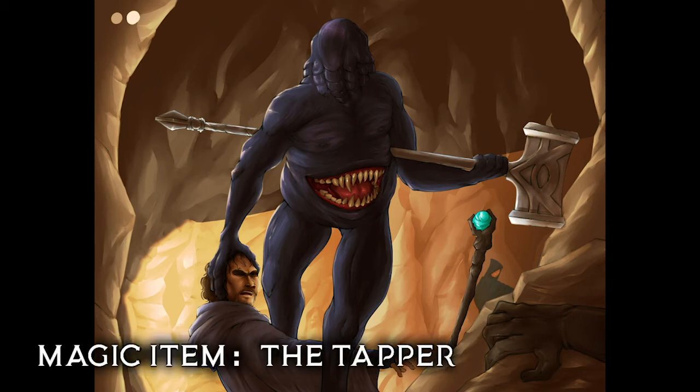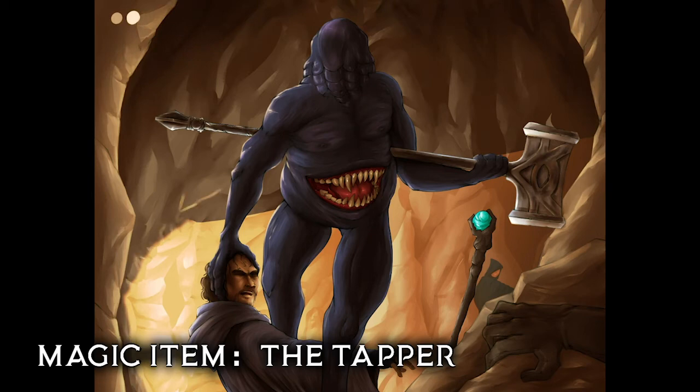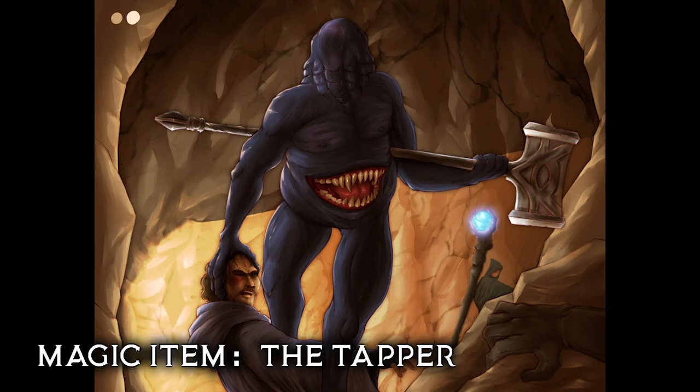Speaking of the hammer, for a homebrew magic item this week, we have a two-handed Warhammer simply known as the Tapper, which is the very weapon that most if not all Tomb Tappers wield. This item requires attunement and allows the wielder to cast Detect Magic once per day, dealing 1d10 bludgeoning damage and 1d6 force damage on a successful hit. Furthermore, the Tapper can be thrown up to 30 feet, or up to 60 feet with disadvantage, and regardless of whether it hits or misses the target, will return to the wielder right after.